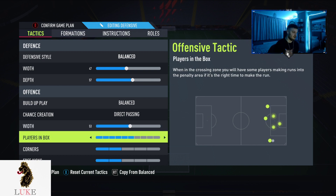Players in the box: I've now gone to six. I used to be a big believer in seven, but I find six creates more opportunities. If you do struggle defensively, I'd recommend playing on five — you won't notice too much difference between five and six, but it might help you out defensively.